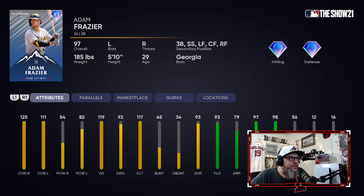Next up, Adam Frazier — another solid second baseman. I don't think he's as good as Albies, but he's solid. He doesn't have any speed, but he's a good defender. He's got a humongous PCI — 119 vision. He's not going to hit any home runs for you really, maybe one against a lefty, but great contact and huge PCI. If you need help with the larger PCI, he's perfect for you to slot in at second base. I just prefer Albies over Frazier, but Frazier is a solid, solid card.